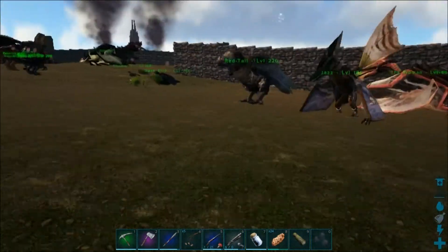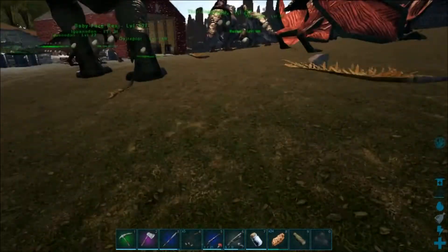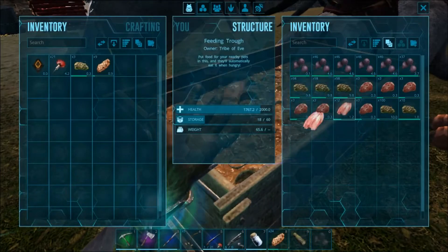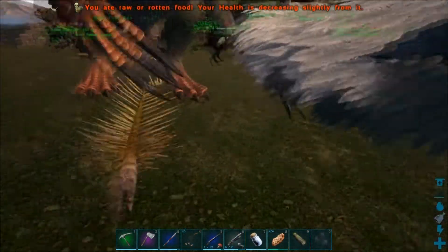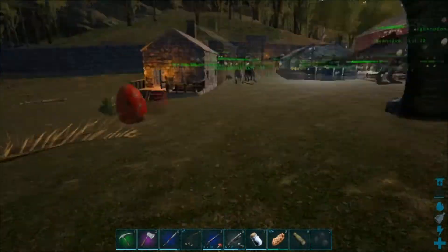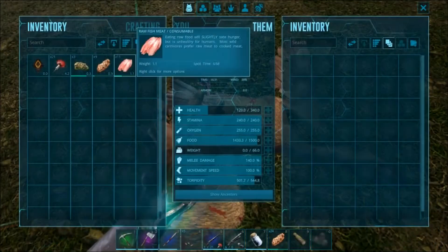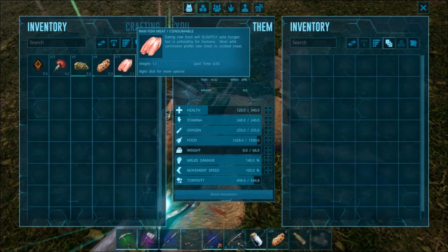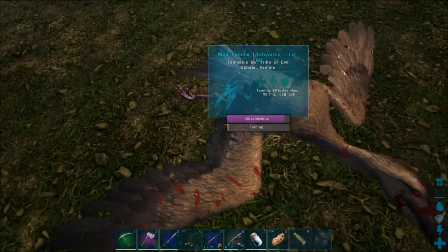I wonder if the new update got rid of it or something because I should have a bunch of it. Let's go take a look at the last trough. We got 12 — that's probably not enough. There must be a new thing with the UI that allows you to eat this stuff. Come on drag and drop — why are you not working? Okay, there we go.